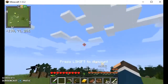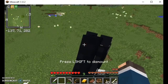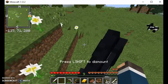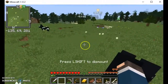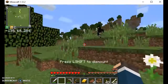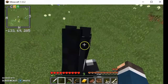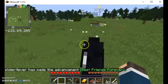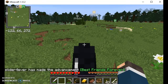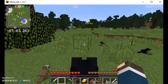We might have to go back home now just to drop the horses off and then come back later. Come on horse, we can be friends. It's always so hard to tame a horse. Got it! I got mine too. How do you put the saddle on? Click E while you're on it and put the saddle on. Alright, let's take these horses home. We're going to do that, so we'll be right back.